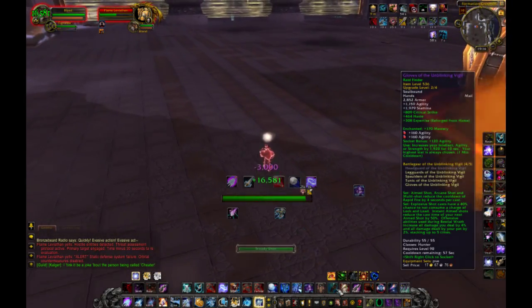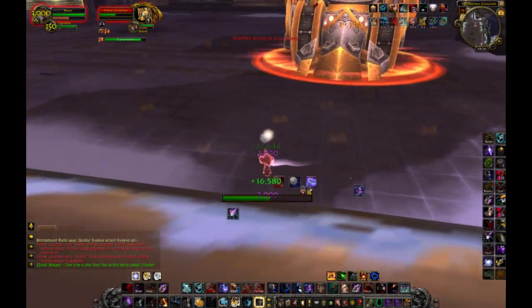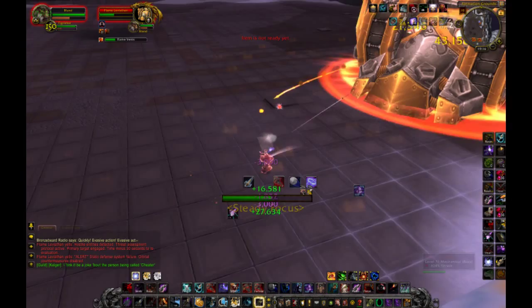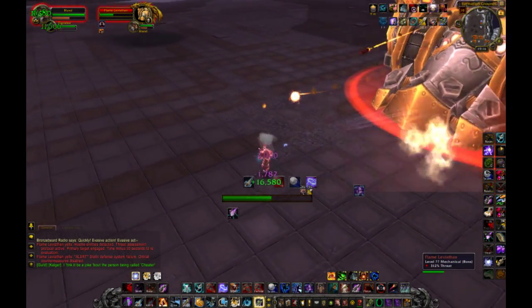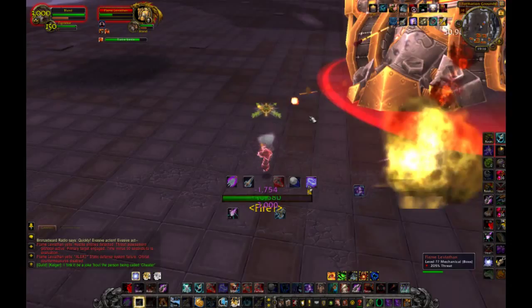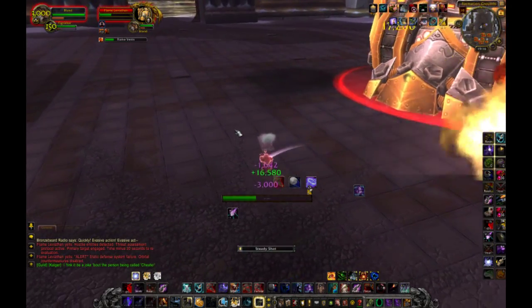This is the engineering enchantment. It should be much faster with Bestial Wrath. It's from the leader working.